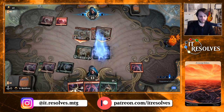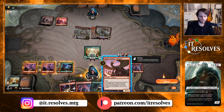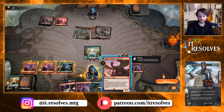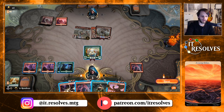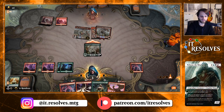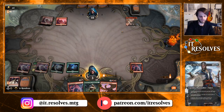Definitely taking a lot here — down to three. Okay, enters the battlefield: choose target, not a human or artifact, that an opponent controls. Still learning, sorry guys. For as long as Opportunistic Dragon remains on the battlefield, gain control of that permanent. So let's get rid of everything.